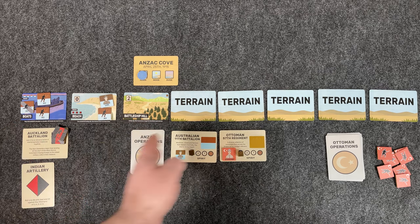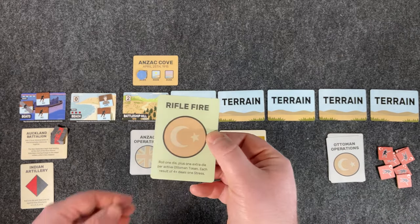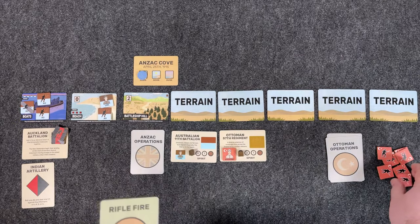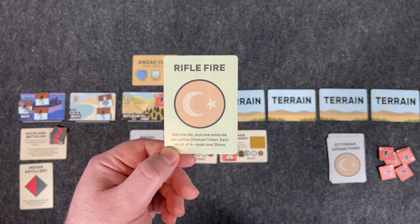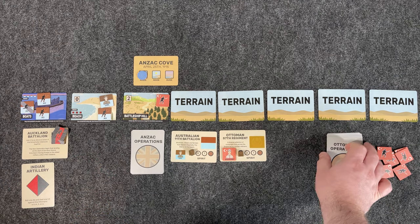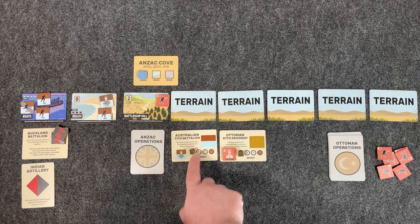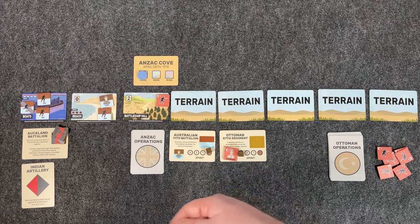You run through the sequence of play, take multiple actions, and then the game flips a card. It'll tell you something like 'Rifle Fire: roll 1 die, plus 1 extra die per active Ottoman token.' So if there's an Ottoman there, that'd be 2 dice — each result of 4 or more deals 1 stress. The game has hits and stress. Hits go to whoever you want to assign them to. Stress has to go to your Lance Corporal first — he has a spirit track of 3, 2, 1. Hits to his stress reduce his spirit. Once that's at zero, he is eliminated from the game and any stress converts into hits against your soldiers.